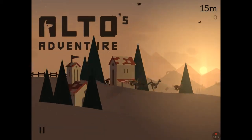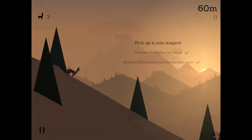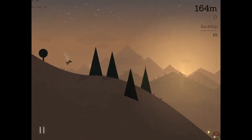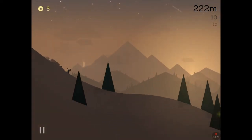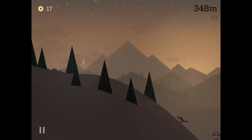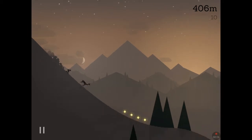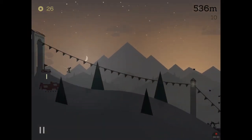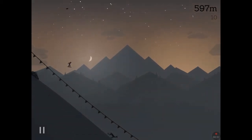Hey guys, William Reginald here, also known as King Character, and welcome to Alto's Adventure. This is the game on the App Store which you can find. It's a pretty cool game and I'm gonna play some of it for you guys. We have some quests which we have to do and we're gonna collect a coin magnet, but before I talk about that I'm going to talk about the concept of the game, what we have to do and what it's about.